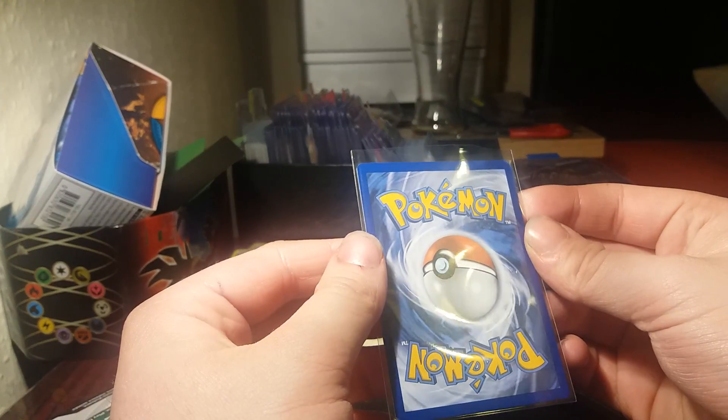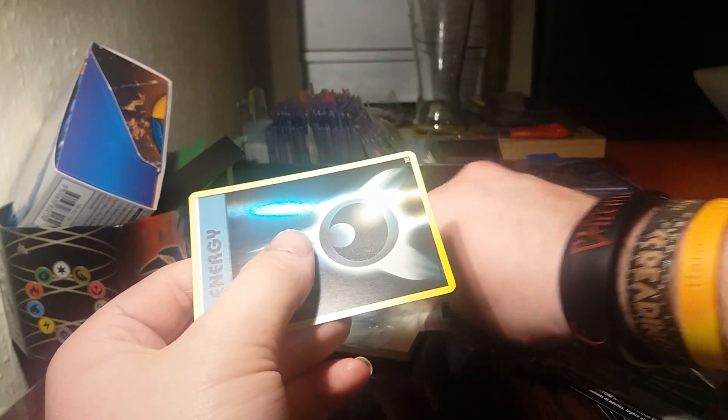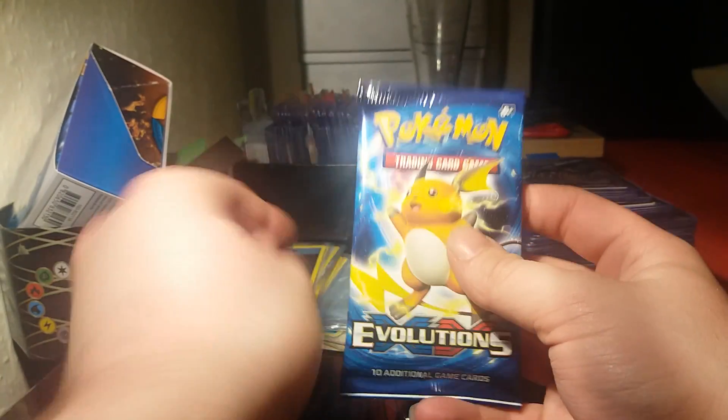Better sleeve these cards up actually. That Hitmonchan is probably a PSA 9 sadly, so it'll be for sale. Not going to grade the Holo Dark Energy either, so that is going to be for sale also. I'll leave a link down in the description to my eBay store if you'd like to check that out.